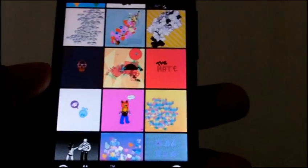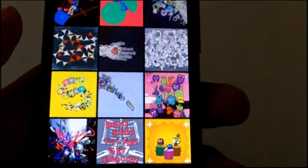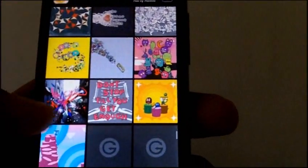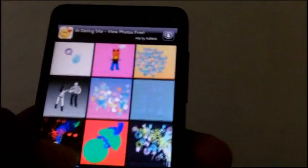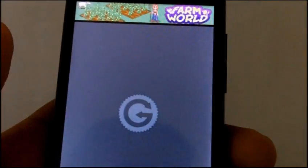If you're in the market for a wallpaper app that has stuff beyond Justin Bieber images, Twilight, and bikini babes, then you need to get this app called Growlery. It leans more towards the artistic side, with vector images and cool graphics that people create, all available and browsable on your phone. You click an image that you like and it loads up.